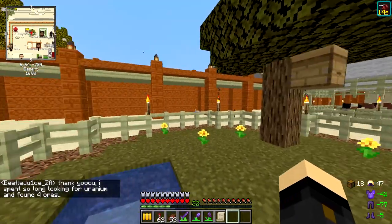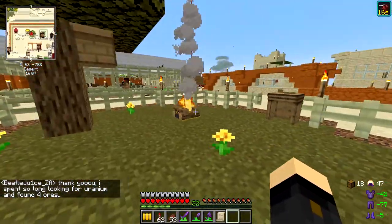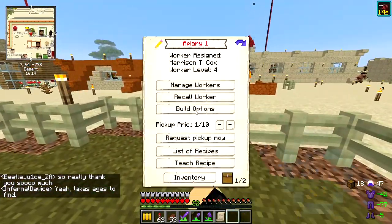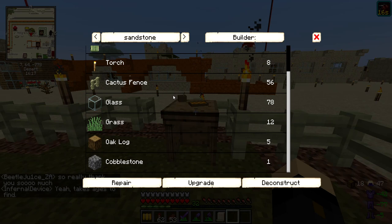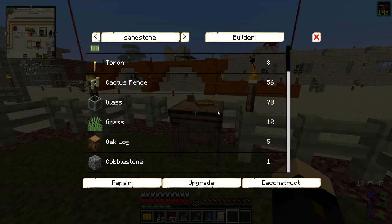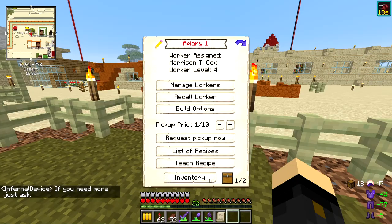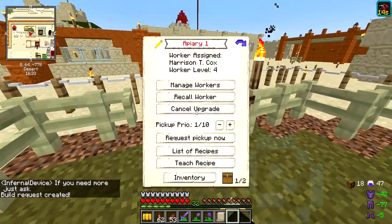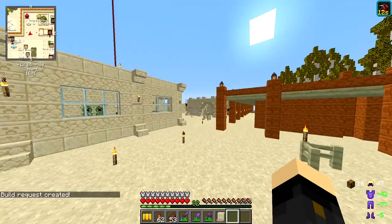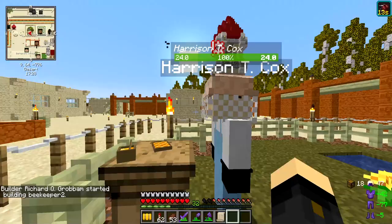We want to get a worker in first - dexterity is the key stat, so Harrison's the one. I'll recall him now. Does he get a cool beekeeping outfit? Because normally they have outfits. I managed to recall him and he does have a beekeeping outfit - I absolutely love this, what a legend!